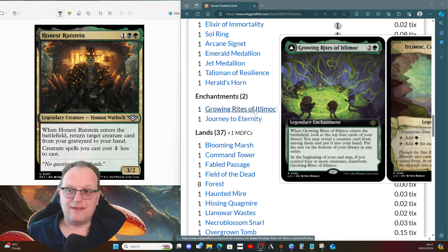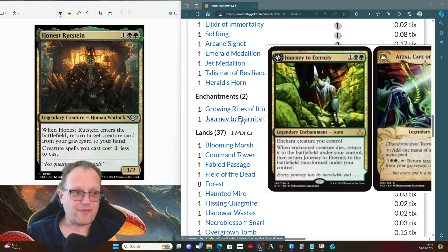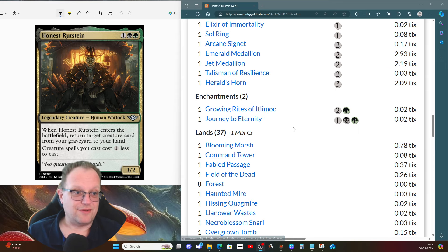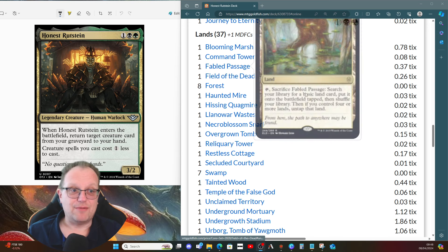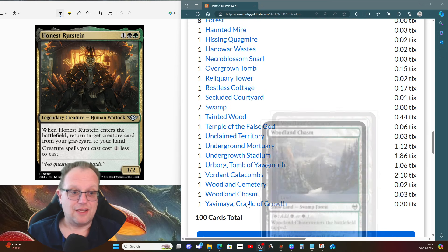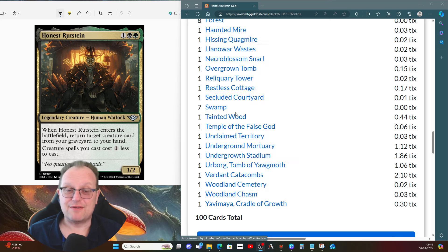Journey to Eternity is a lovely one — if we can flip it into the Atzal Cave, we try to put it on Honest Rutstein. When Honest Rutstein dies you can bring him straight back, get another creature card from the graveyard to hand, and then start paying three black/green to return creature cards repeatedly. The lands are the black/green lands you'd expect, including Field of the Dead and Fabled Passage, along with the usual selection including Yavimaya and Bala Ged to help us out.